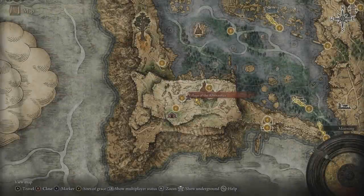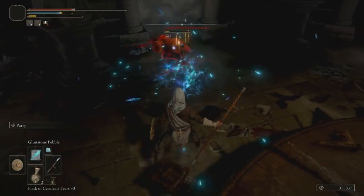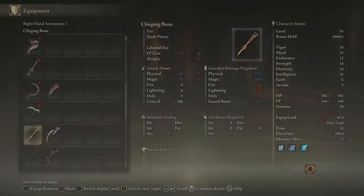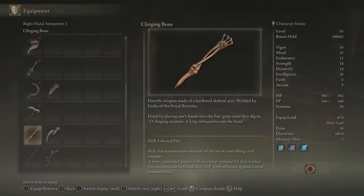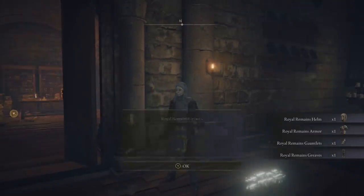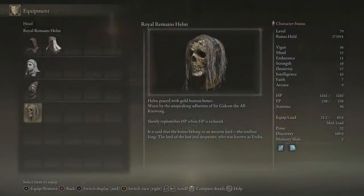After you receive part of this medallion from him, if you return back to the Roundtable Hold, this guy Ensha will invade you and start attacking you. And if you defeat him, you'll get the Clinging Bone unique weapon. The skill on this weapon is called Lifesteal Fist — a slow controlled punch with an energy-infused fist that renders foes unconscious and steals their HP. Only effective against foes of human build. And if you go to where he was outside of Gideon's room, you will find his armor set too, which is the Royal Remains. What's unique about this armor set is that it will slowly replenish your HP when your HP is reduced — so it will heal you over time, slowly but surely.